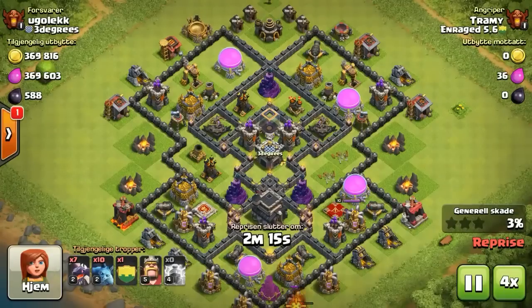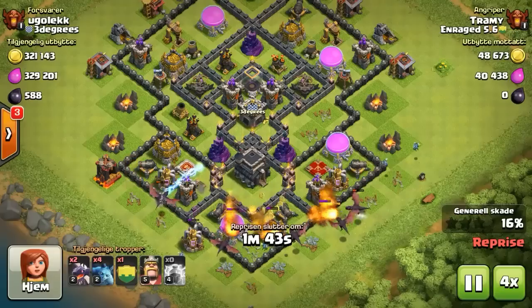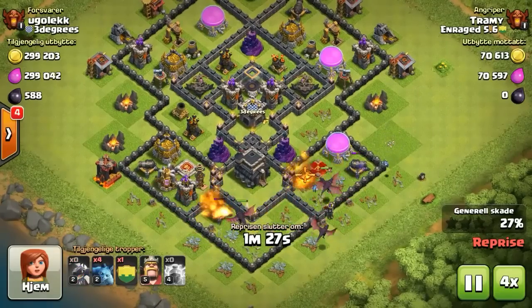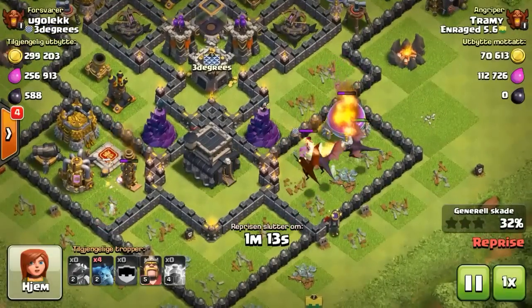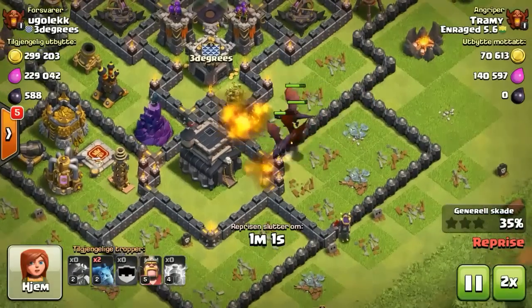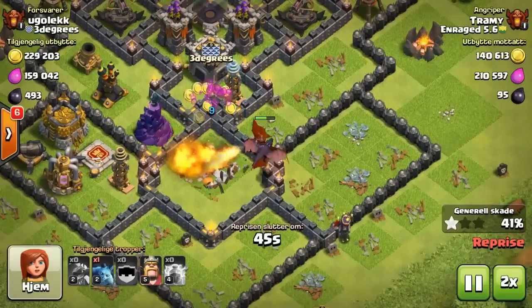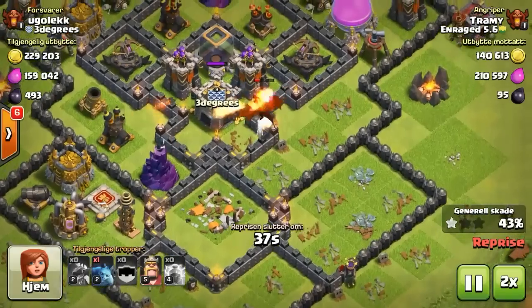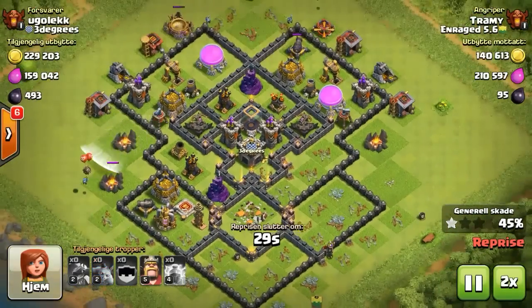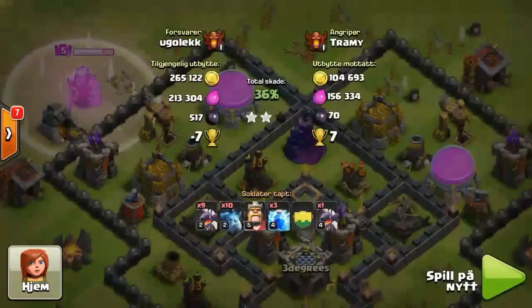Next up we got Trammy with the lightning. Gonna drop some dragons down, few minions - dragons are good, they'll take up some hits by those archer towers, allowing those minions to do some of their job. They slowly went off course, but luckily there was that wizard tower there, brought them right back to that town hall. The two dragons on there gonna get that down, moving into the center - 44, 45% now. A few more minions doing some work, just in the right spots. Gonna need a little King assistance for the two stars.